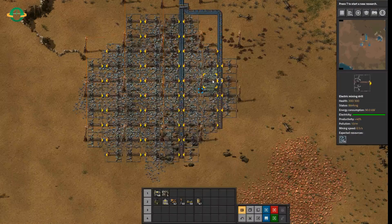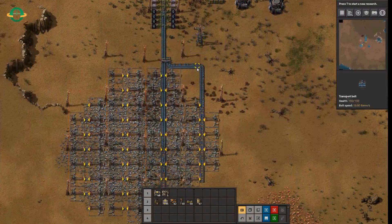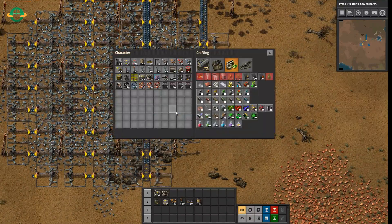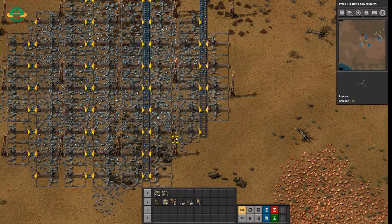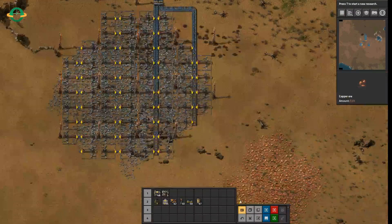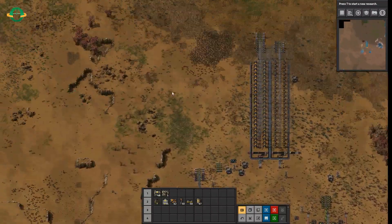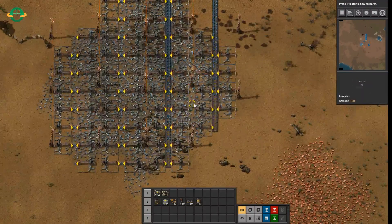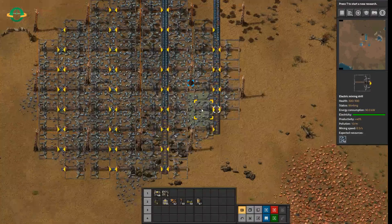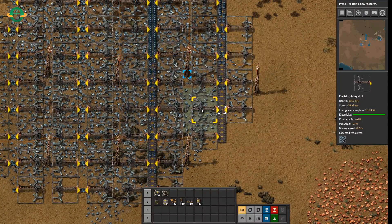Working off our yellow belt here, it needs 15 items a second to fully operate. The first thing that's not immediately shown in game, and you would have to do a little research to find, is that iron ore, copper ore, stone, and coal all have a mining speed of 1 — it takes 1 time unit to mine it. If we look at the electric miners on the right-hand side, you'll see their mining speed is 0.5 per second. That can easily be misread as doing half a second for a mining, but it is actually 0.5 units per second.